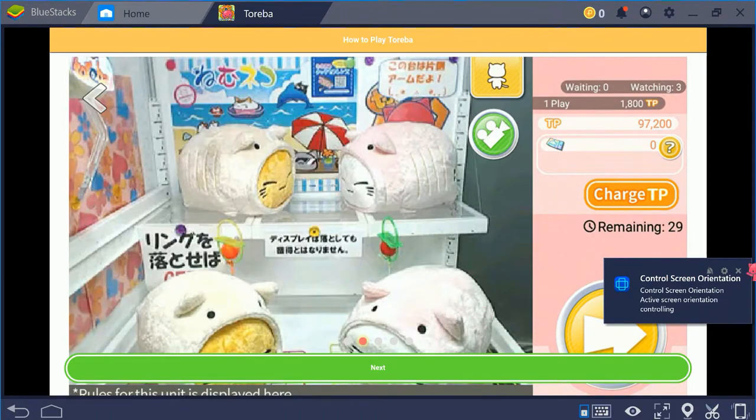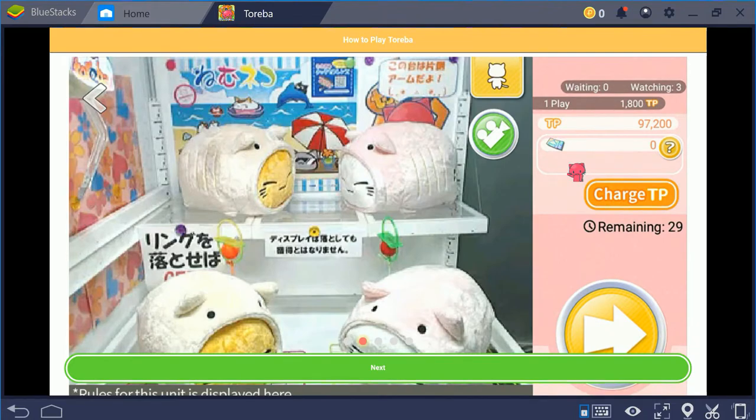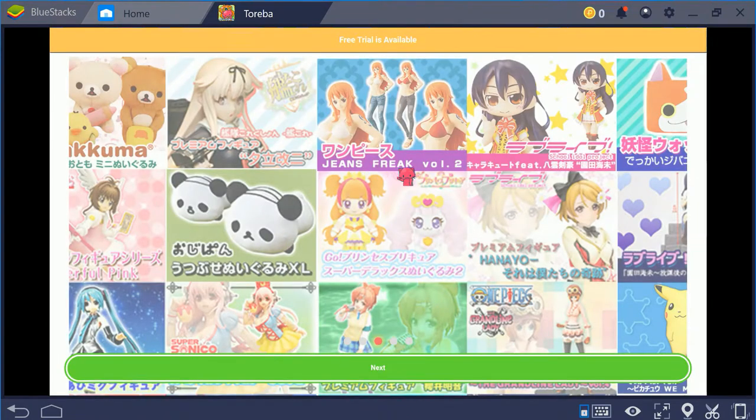You'll go through the typical next, next, next and most of you probably won't read anything. Basically, it tells you that you can charge TP, that you get one button that changes depending on what you're doing, a camera button, and a prize information button. This also shows a bunch of different ways prizes are displayed — some of these are definitely from an older version of the app.